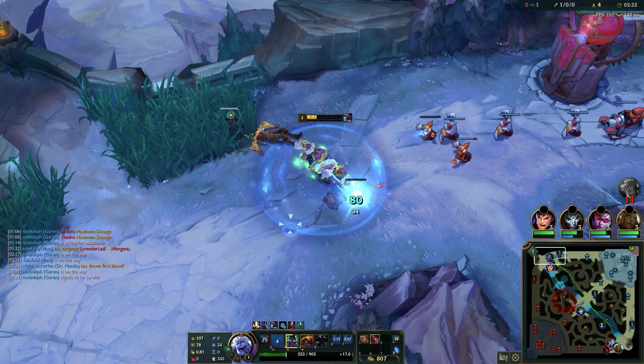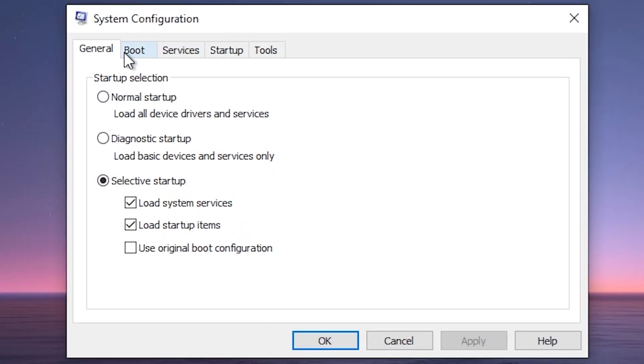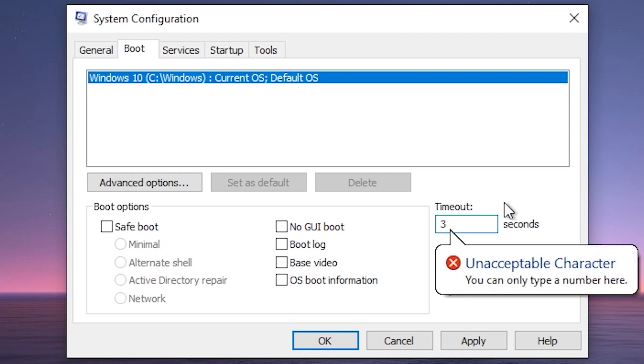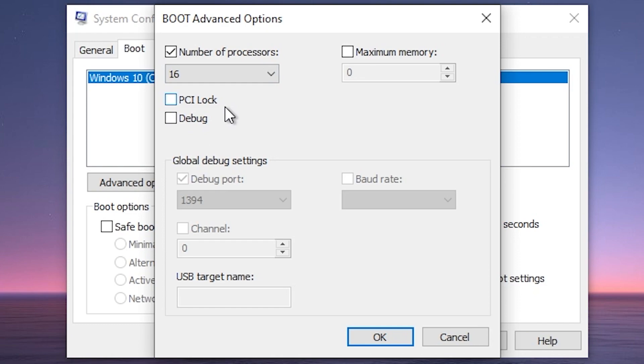Next, enable all your CPU cores for max performance. Press Windows + S, type 'msconfig', and in the window click the Boot tab. Where it says timeout, change the value from 30 to 3 seconds — this boots your PC faster without any harm. Then click Advanced Options, tick the Number of Processors box to make it selectable, and choose the maximum value for your processor. For me it's 16; for you it could be 8, 6, or 4 — just choose the highest number available.